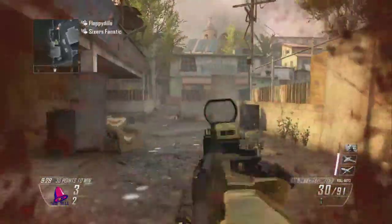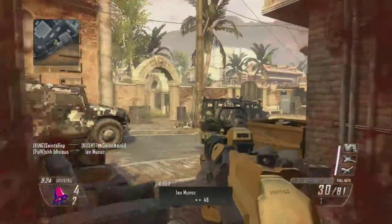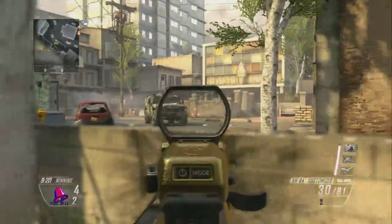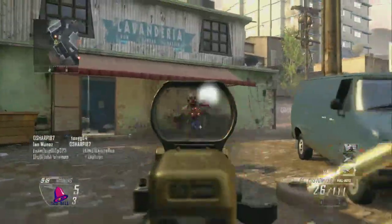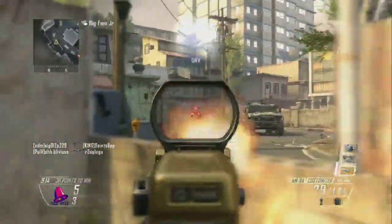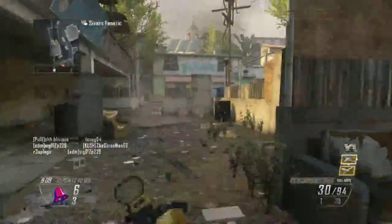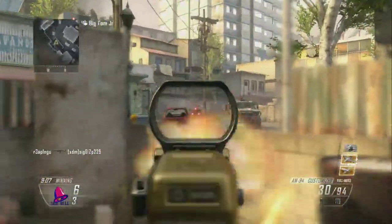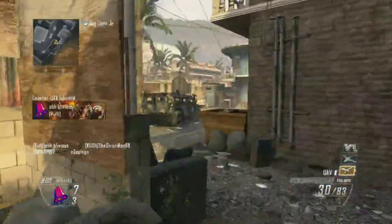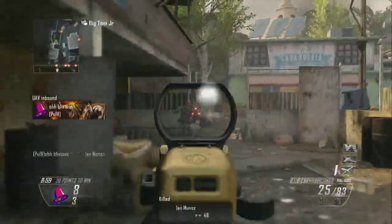Here's what you have to do — there are a few definite steps if you really want to get a nuclear. First one: if it's a smaller map, use a submachine gun — like really small maps like Nuketown. For most medium-sized maps, I recommend an assault rifle, such as the AN-94, the M8, the M27, or something like that.